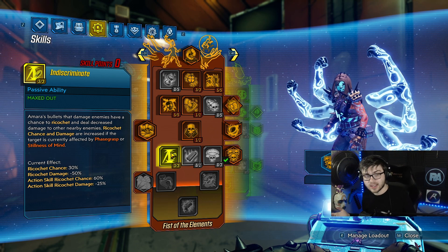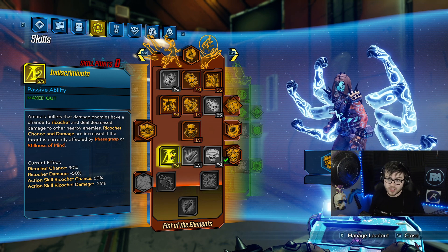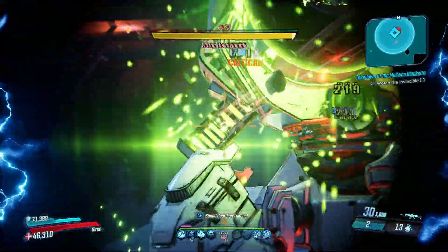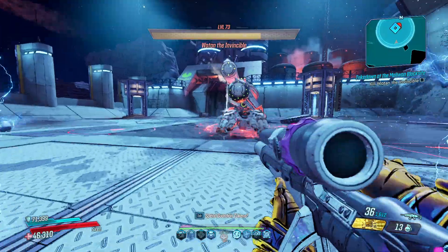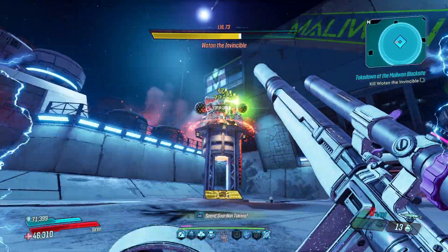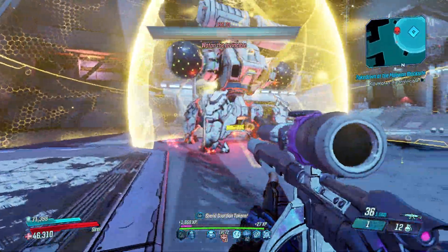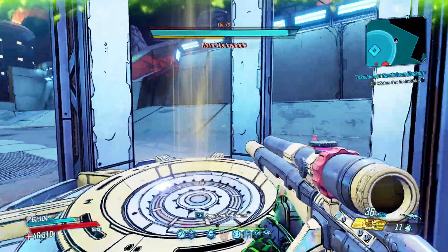Three points in Indiscriminate — all your bullets can ricochet, making add clear insanely easy. It is ridiculous how strong this build is. You're shooting knives out, causing explosions, chaining lightning everywhere, and they're ricocheting on top of all that. You're buffing your damage in every aspect: melee damage, splash damage, elemental damage. You have phase-grasp available pretty much 24/7. With your anoints on the first Blade Fury, you're stacking damage and reload speed. Jab Cross is active the whole time, constantly giving you gun damage and action skill damage. I'd definitely say this is 100% one of Amara's best builds in the game right now.